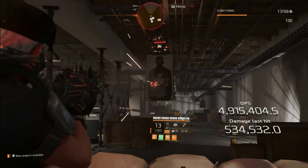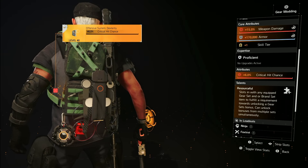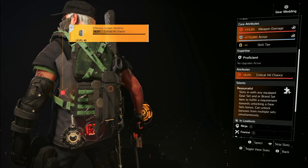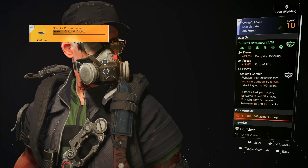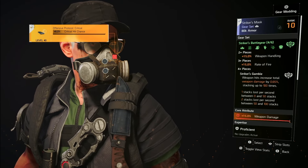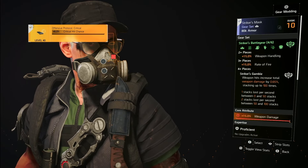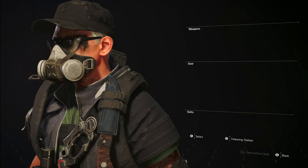It starts with the ninja bike backpack. It has weapon damage, armor, skill tier, and crit chance, and it comes with the talent Resourceful. That basically opens up an additional slot from a brand or gear set. For example, I have three pieces of Striker, but because of the ninja, it unlocks the fourth piece bonus — Striker's Gamble. So we're getting that 15% weapon handling, which helps reload speed and landing more shots. The three-piece bonus gives us 15% rate of fire, making this weapon feel even better.